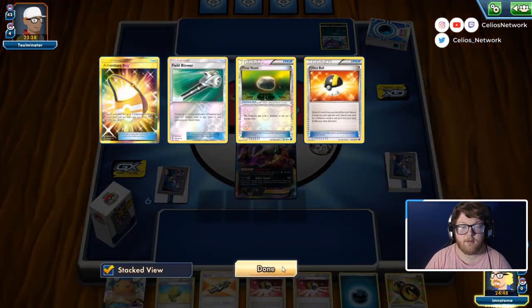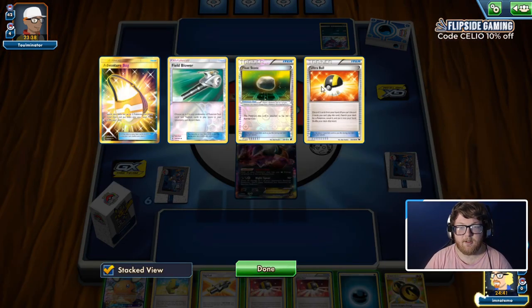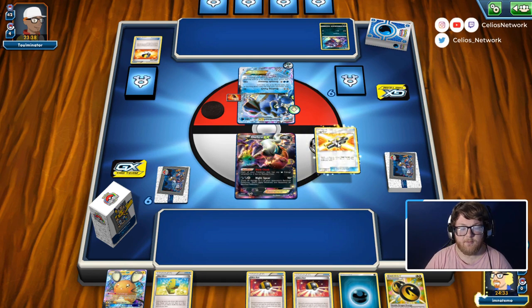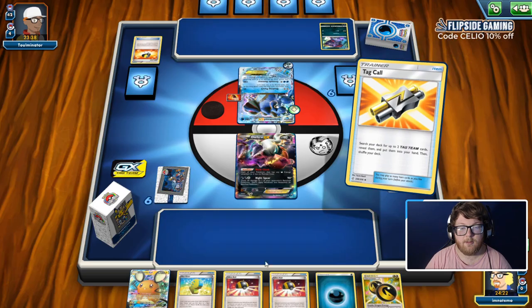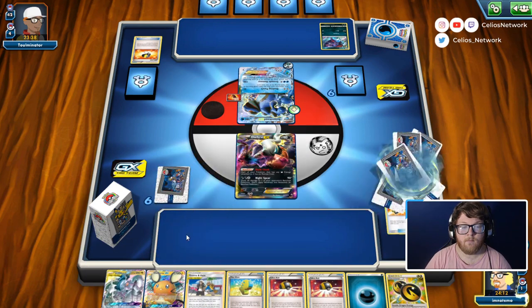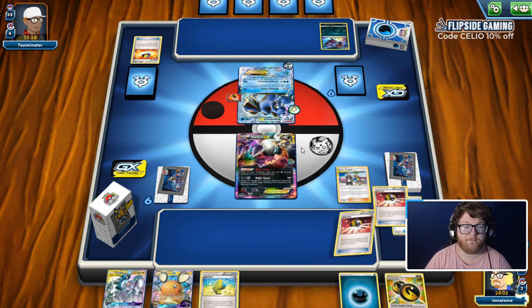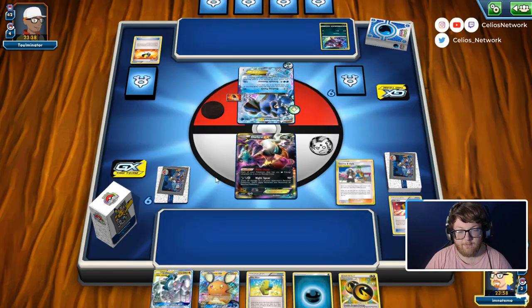It'd be Zoro-Toad with no turn one supporter — they might have Sycamore in hand and don't want to get rid of things. They didn't get a draw Pokemon with Ultra Ball. Let's see what we'll do here — we could go Tag Call. I think we grab the ADP and use Mahala. We'll just pitch the Ultra Balls, grab a Stone and a Swell, and we already have DDE in hand.